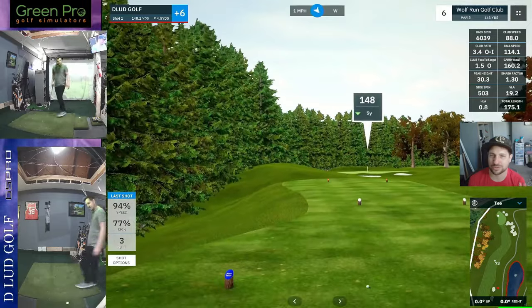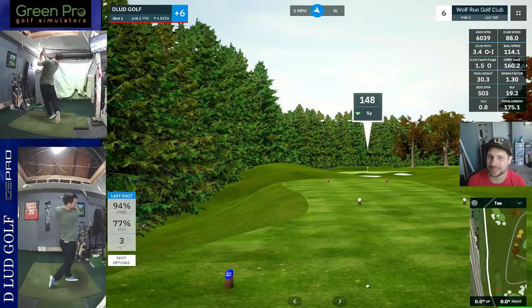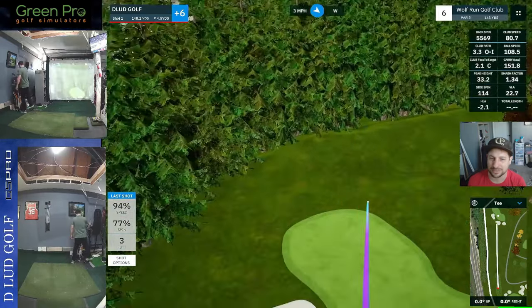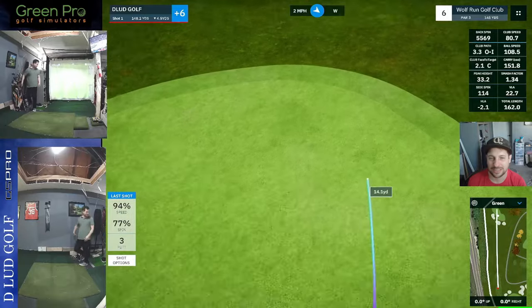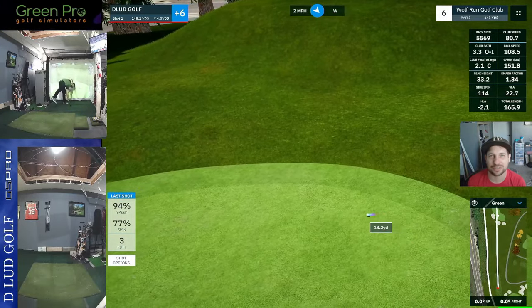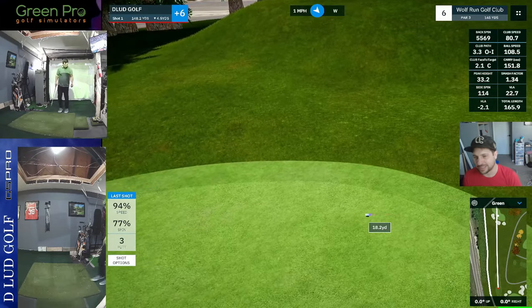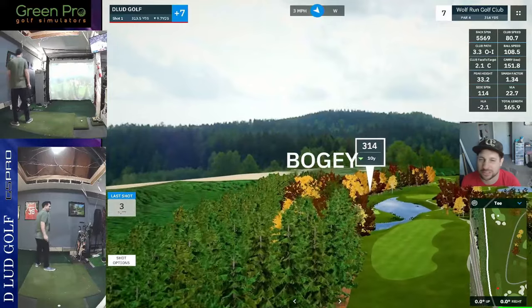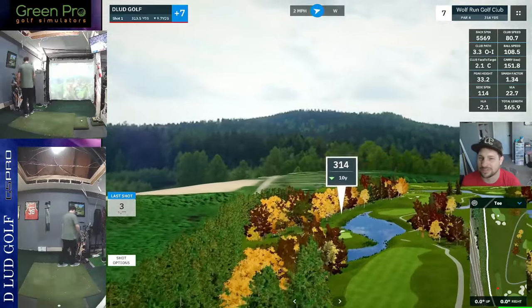A wall of trees here on the 6th, another par 348. Going a little too far and it's going to hold the green at 18 yards away for an automatic 3-putt. We will have another bogey on the card. We are now plus 7 through 6.